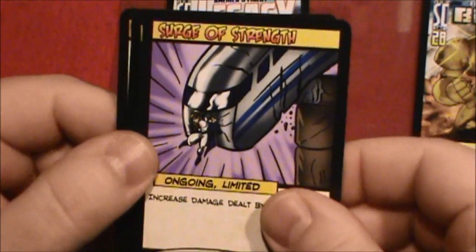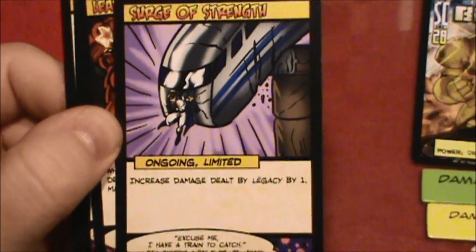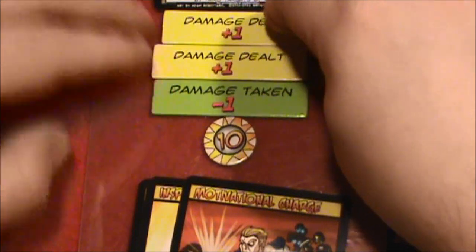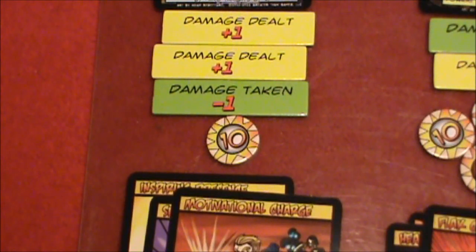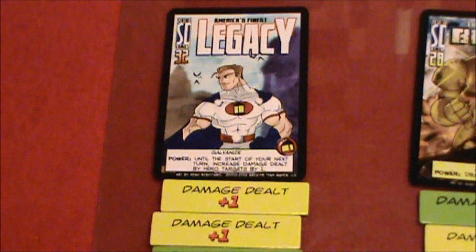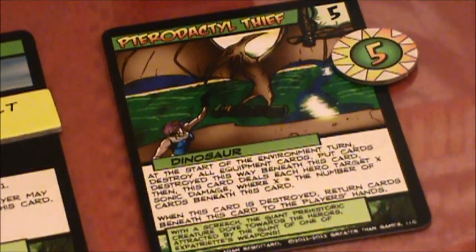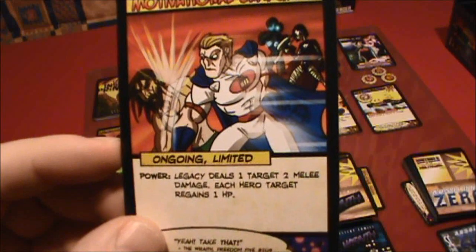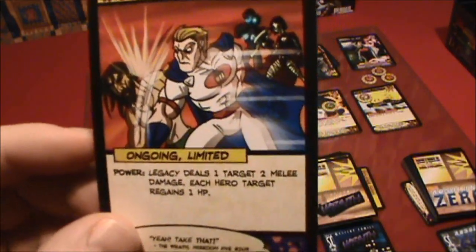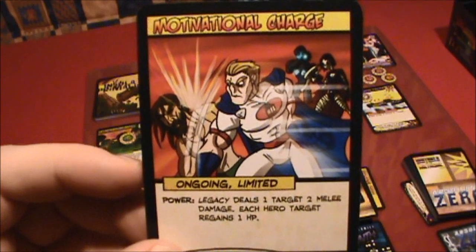I guess the best thing to play is Surge of Strength — it's going to increase our damage for Legacy by another point. So we'll take another one of these tokens and put it here. With the card now played, we move into power usage, and I think we're going to go with Motivational Charge. Since I really don't want those dinosaurs taking all of my equipment, I'm going to have the Motivational Charge do two melee damage to those dinosaurs, boosted by another two for the power-ups on Legacy.